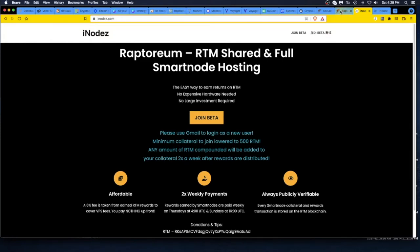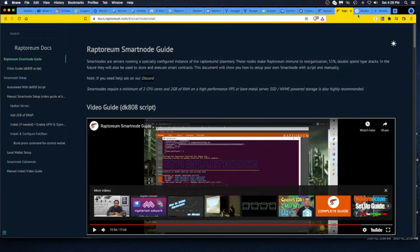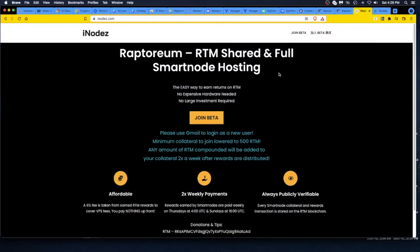I checked out smart nodes, went down that rabbit hole on the Raptorium site, and said okay, I get it, I can do all that stuff. Then I saw in their Discord someone mentioned iNodez and Rapid Mining Guy mentioned it as well, so I went over to iNodez, looked into it — that was my path to discovery, just following the rabbit hole.